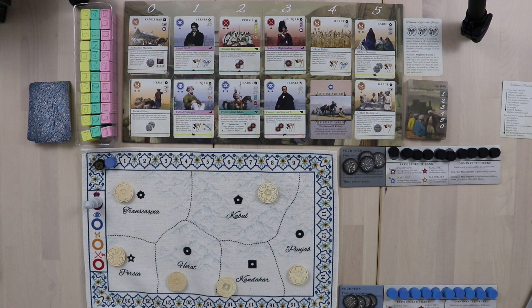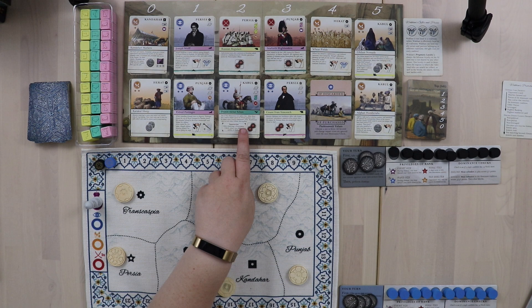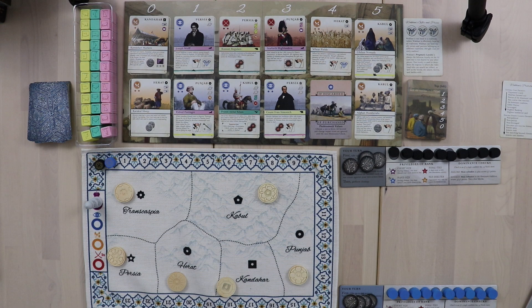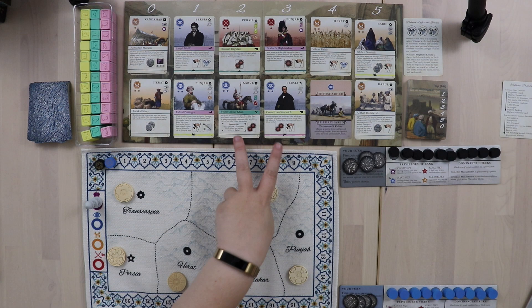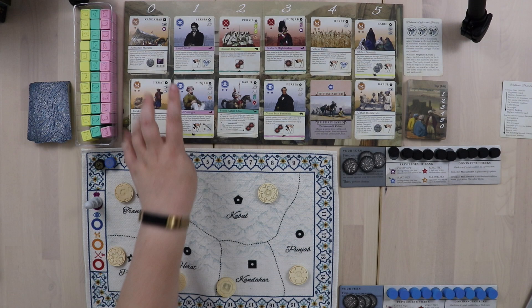Cards with colored stripes over their names are called Patriots. If you play one, your loyalty will immediately switch to the nationality of that Patriot. So if I'm British but play Prince Akbar Khan, I switch loyalty to Afghanistan. If I then play Count Ivan, my loyalty switches from Afghan to Russian. Patriots from different empires can't both be in your court — when you play one, the other leaves.